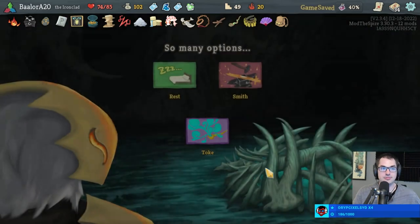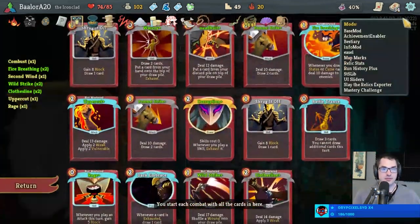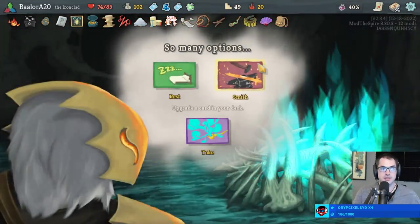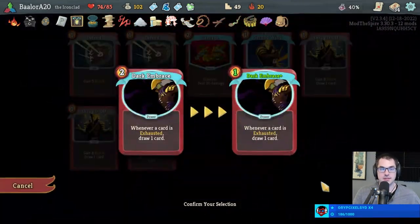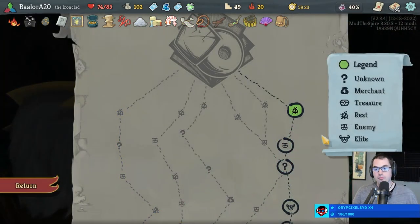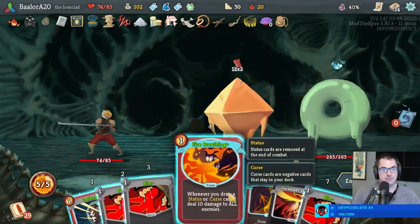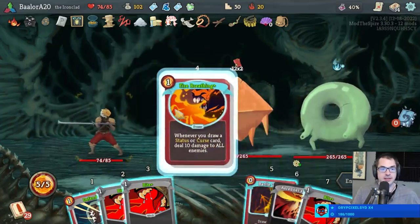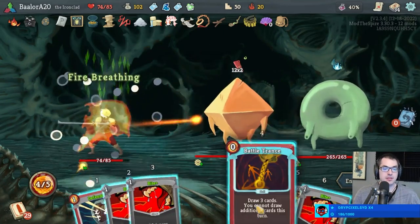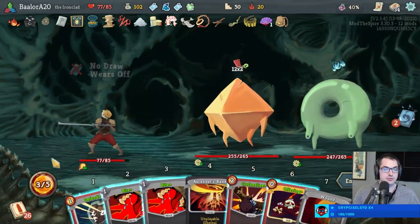Excellent. 34 cards — removing one is pretty tempting. Upgrading Dark Embrace also pretty tempting — let's do that. Under no circumstances would I remove a Defend — any skill is better than most cards in the deck currently because of Corruption. Power, Skill, Attack — remove the debuff, now I can play Offering.